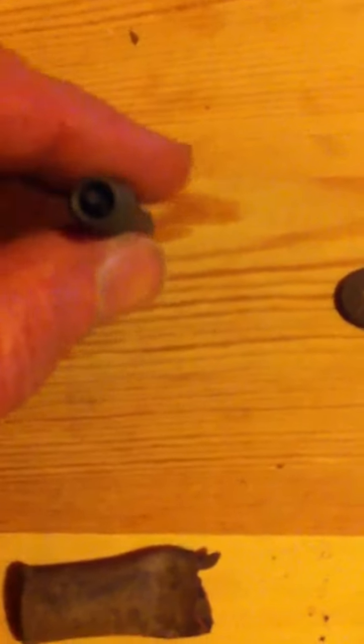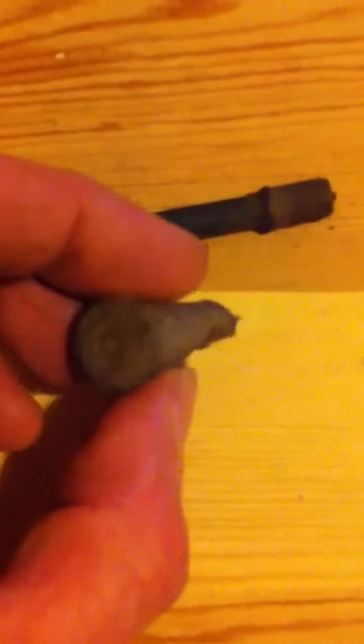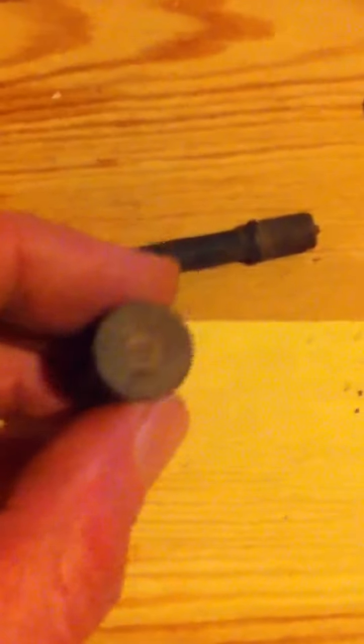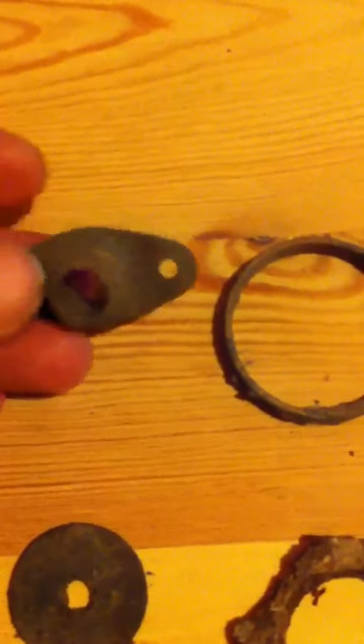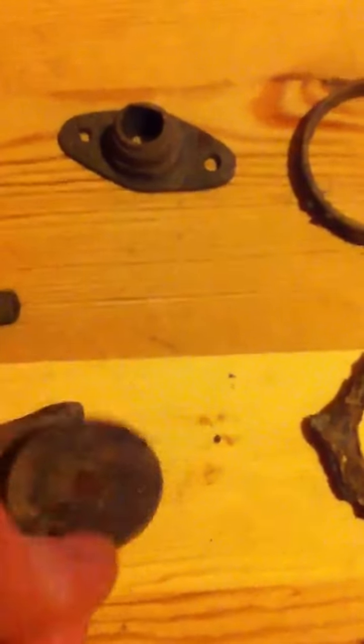I think that's a valve off an inner tube. A bullet casing — I don't know what type it is. A window lock, I think that is. And a washer.